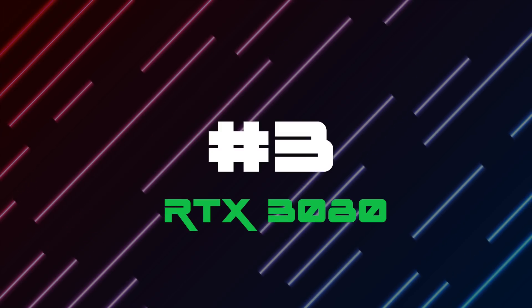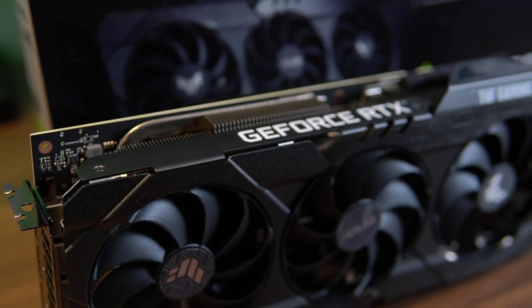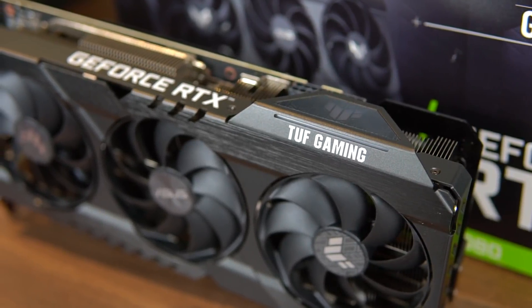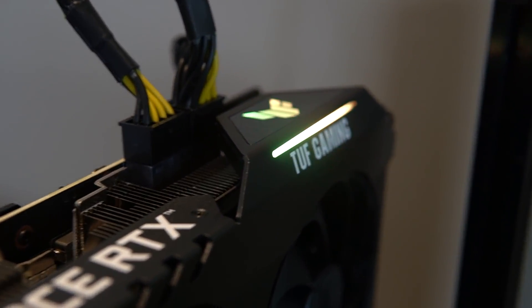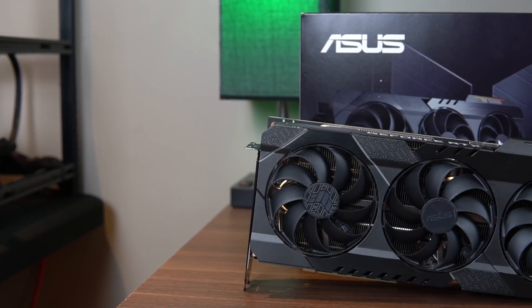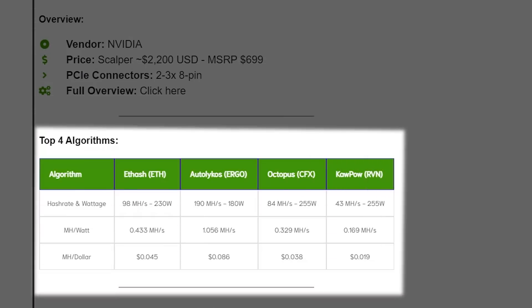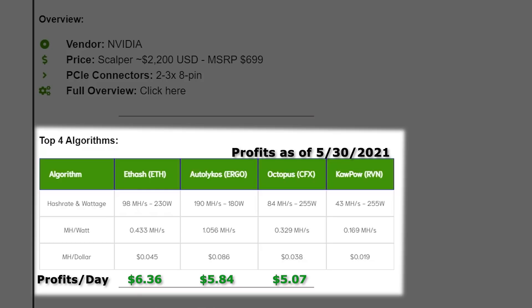Number 3 is the Nvidia RTX 3080. It's one of the most powerful GPUs out there but comes with two negatives: first, the price tag is insane — not budget friendly at all. Second, there are thermal issues where you may need to replace the thermal pads if you're experiencing throttling. That's why it's placed third. Scalper price is around $2,200 with an MSRP of $700, and it takes 2 to 3 8-pin connectors. Top algorithms are Ethash, Autolykos, Octopus, and Kapow. On Ethash: 98 MH at 230W; Ergo: 190 MH at 180W; Octopus: 84 MH at 255W; Kapow: 43 MH at 255W.